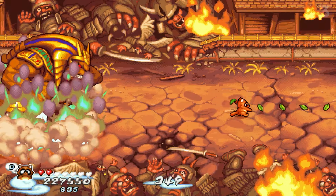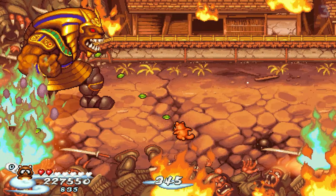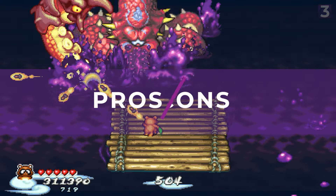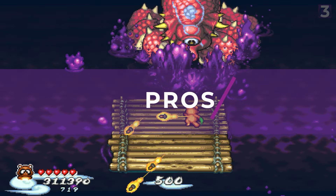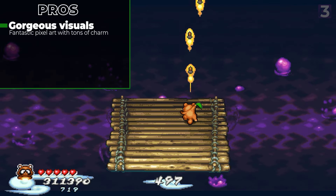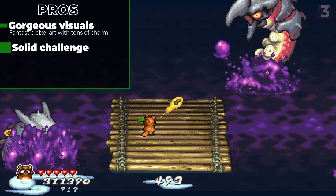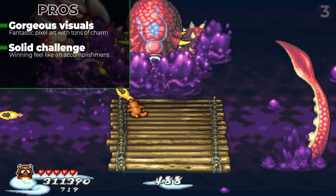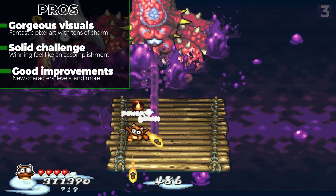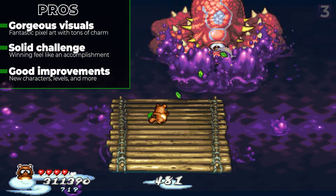That's Pocky and Rocky Re-Shrined — another remaster of a cult classic SNES game, with improved visuals, controls, levels, and a lengthier story. What I like about it: the game looks absolutely gorgeous, building on already fantastic art direction from Japanese mythology and ramping it up with tons of charming character, modern pixel art, and great animations. Gameplay is a solid challenge, best in co-op, with high difficulty but generally fair overall, allowing even mid-level players to eventually 1CC it. There are also solid improvements over the original, such as mid-stage checkpoints, tons of new characters and bosses, more complex missions, and more upgrades. It is definitely a love letter to the original game.